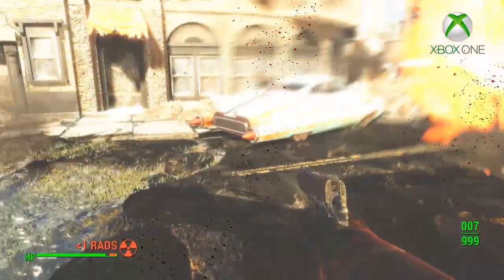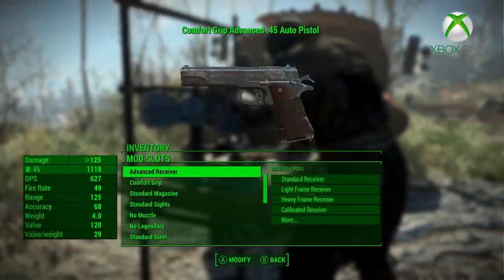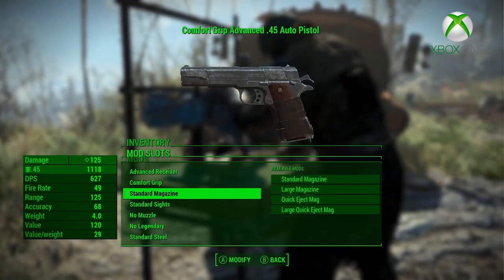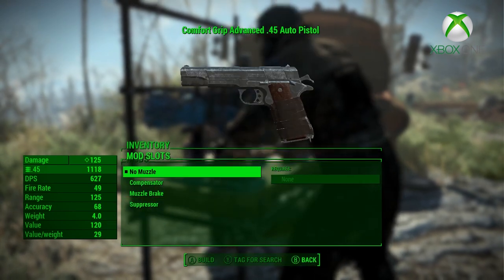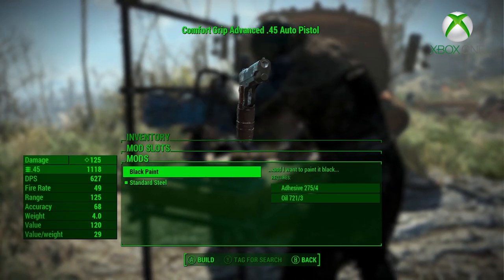You might be thinking: does this weapon mod have any customization options? The answer is, oh boy does it. It's got 10 receivers, 3 grips, 3 muzzle attachments, 4 magazines, and 2 sights to choose from. This pistol looks and functions really great in the game with all new custom meshes and textures.